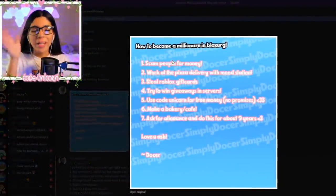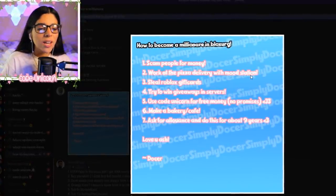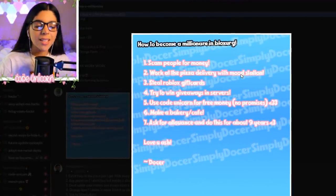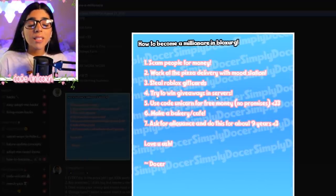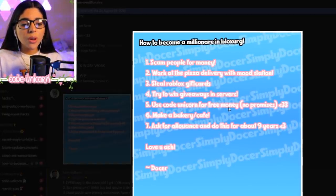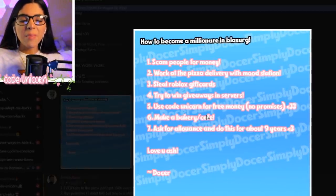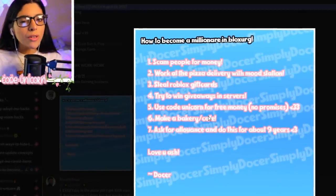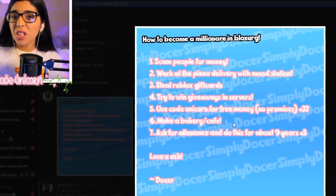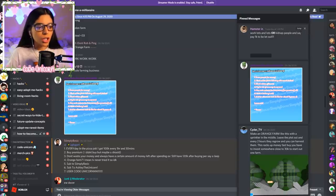There's also a community list of ideas: don't scam people obviously, work at the pizza place with a mood station, try to win giveaways in servers, and use code unicorn for free money — no promises. I also liked the idea of making a bakery or cafe to sell stuff. One entry says ask for allowance and do this for about nine years — love that.